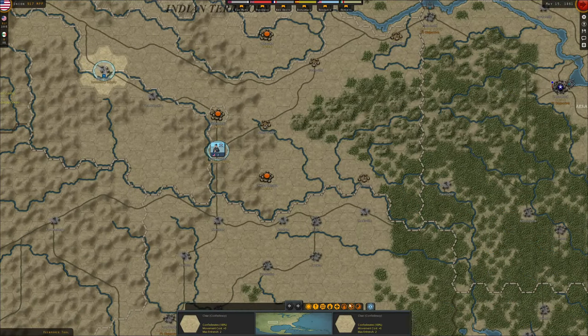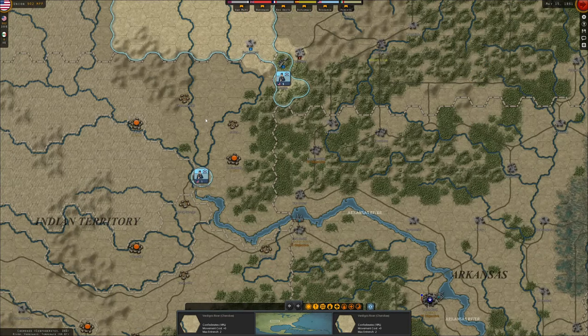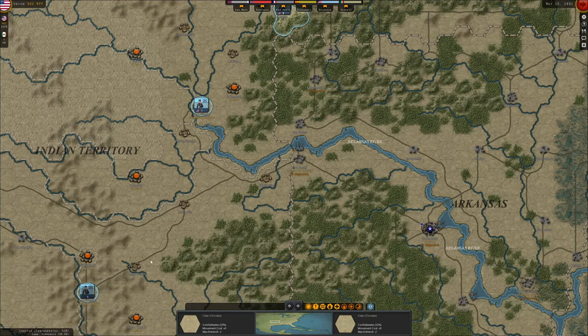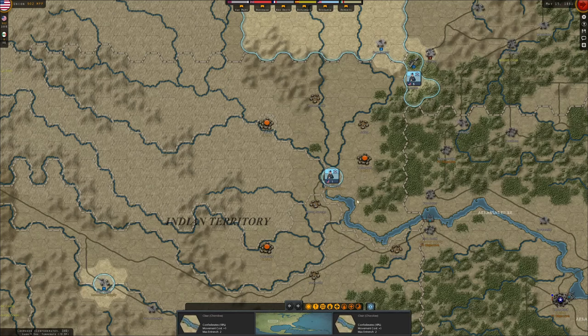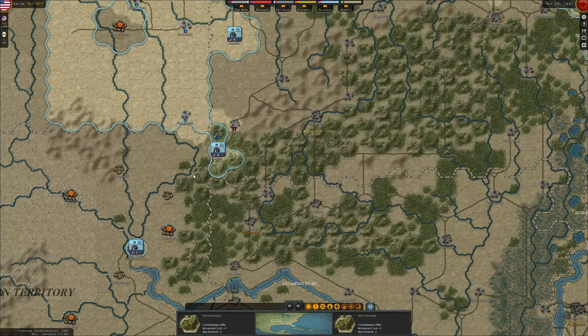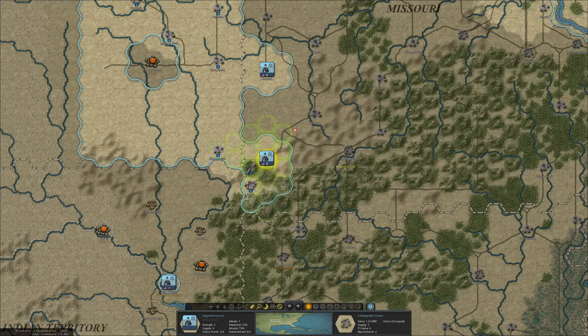Gladly, Fort Washita wasn't taken. We've got 917 MPP, so we can spend 15 refreshing this regiment to full strength, leaving us 900 — a pretty nice number since most early research or production investments cost at least 250 or 300. So these guys hold the position. You're locked up in the fort anyway until Oklahoma or the natives join in. Down here, the most important task was to take the mine. So let's quickly also take Carthage just to get the supply in.